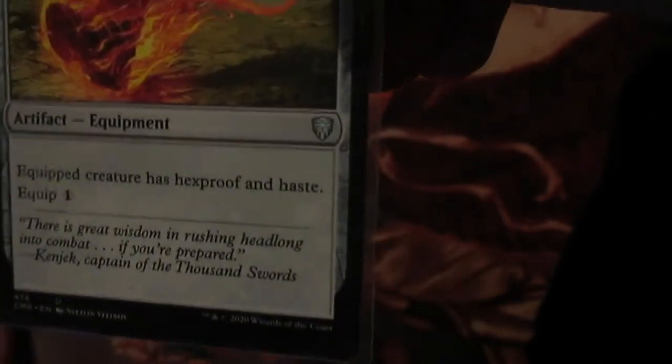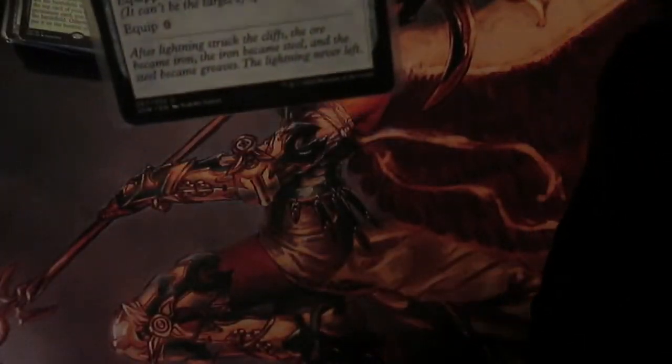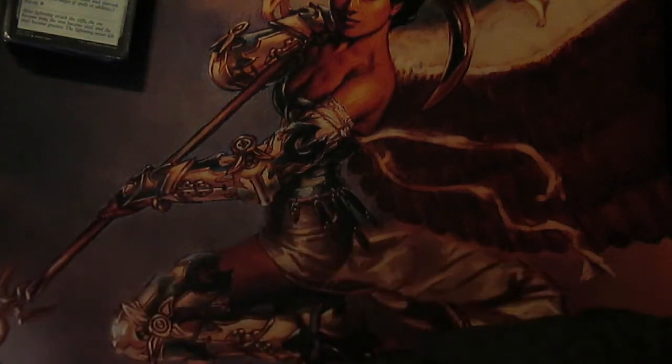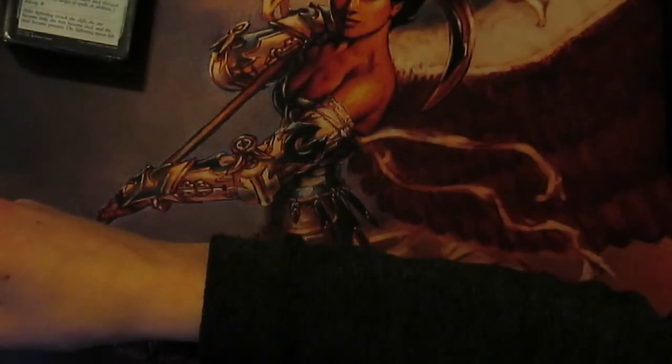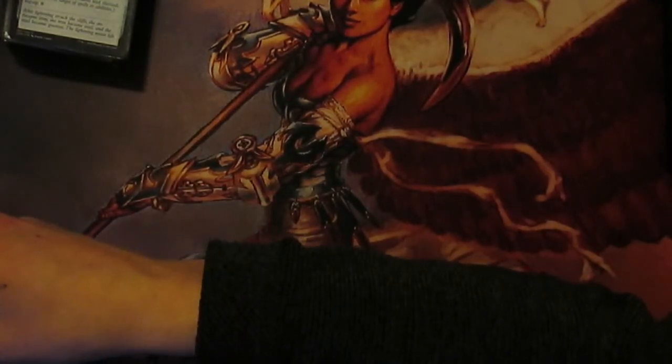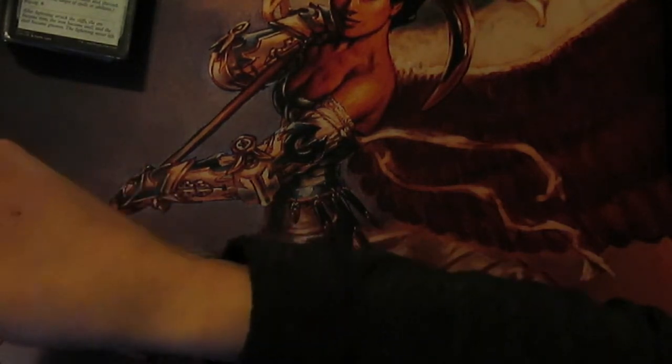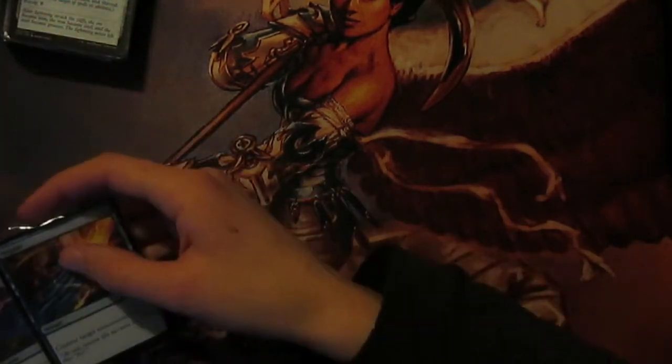Next up, Swiftfoot Boots - equip, creature has Hexproof and Haste. And Lightning Greaves which has Shroud and equips for zero. That's just to put on Roon so you can play him and then instantly use him, and also to protect him. Because in the early game he doesn't really do much - you just sit there with two mana open to blink something - but in the late game if you've got loads of stuff to blink, people are going to be scared of Roon because you can blink Terastodon and blow up their lands and they can't do anything about it because the Terastodon's already gone. So Roon will attract removal and that's why Lightning Greaves are so good.